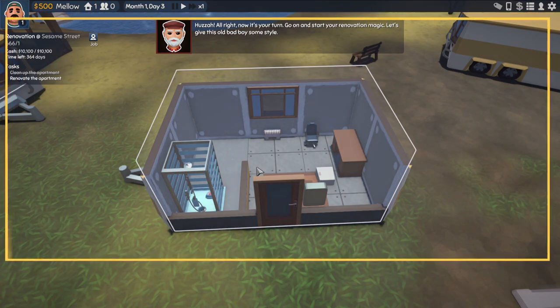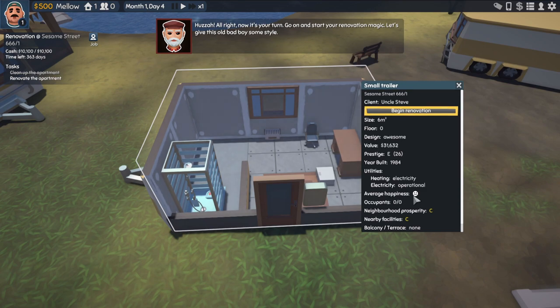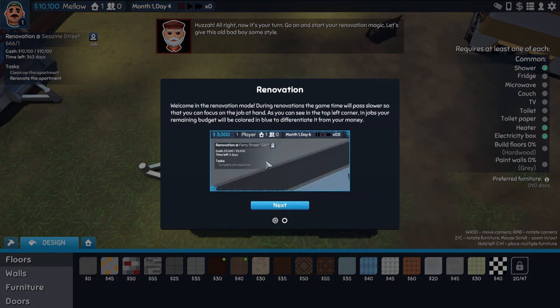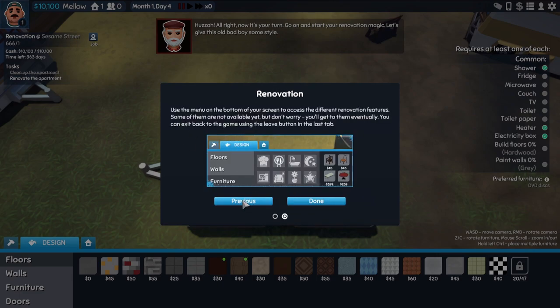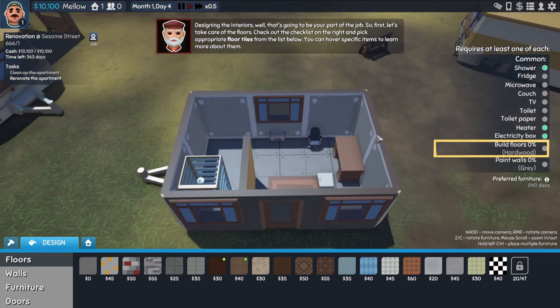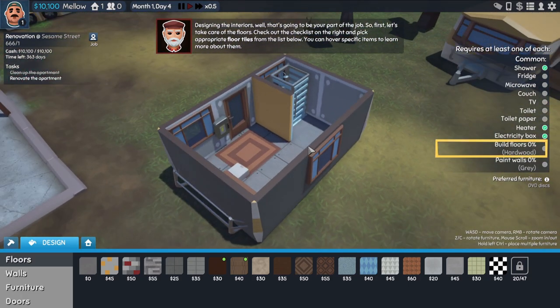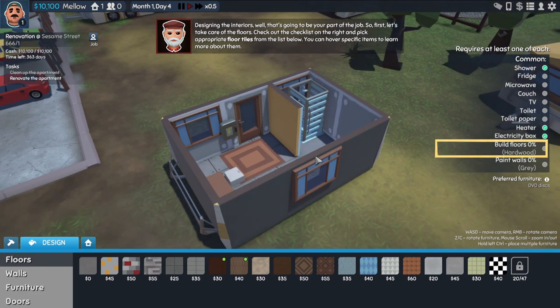Now it's your turn. Go on and start the renovation magic — let's give this old bad boy some style. It gives you all the information about the building or room you're about to do. It's got an average happiness rating. Everything is at a C — this is just a tiny little intro to show you the ropes. During renovations, game time will pass slower so you can focus on the job. The remaining budget will be colored in blue to differentiate it from your money. On the right are all the things this job requires, so we have to include these things in the renovation, but outside of that it's pretty much free reign.